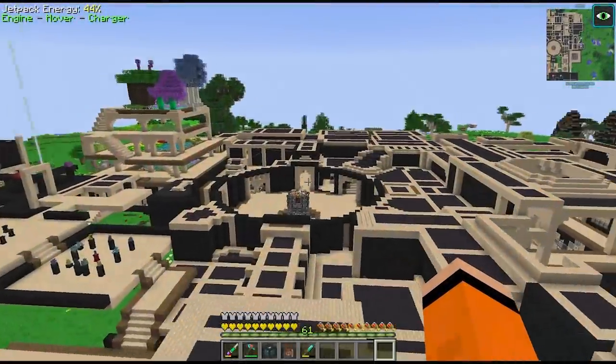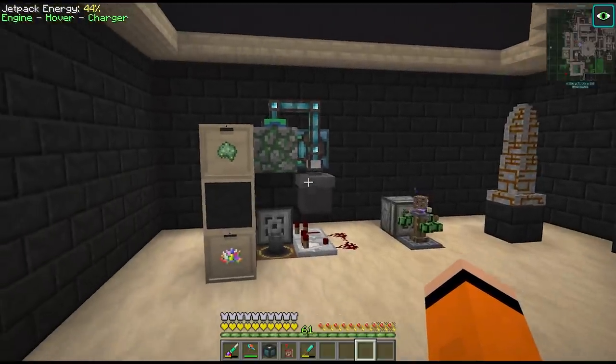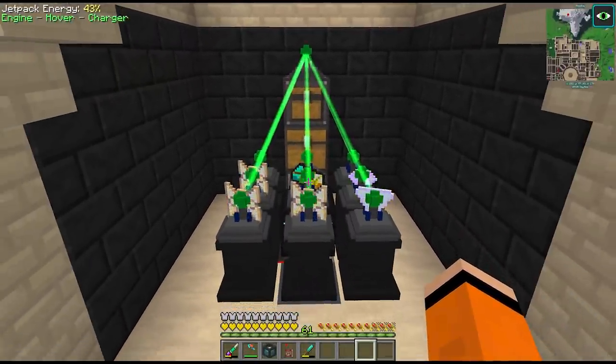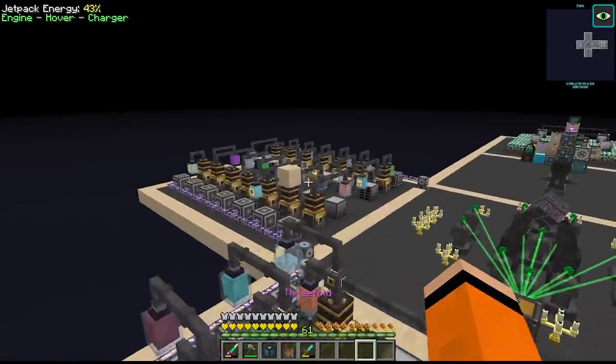Hey guys and welcome back to Divine Journey 2. Last episode we visited the last Divine RPG dimension, Mortem. We also automated the roots elemental soil and set up a much more efficient way of producing elevatium ingots, as well as setting all the filters for the remaining essentia that we are able to create. We still have 3 remaining that we have to fill in today.